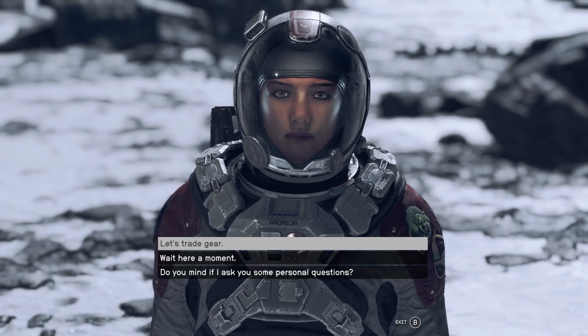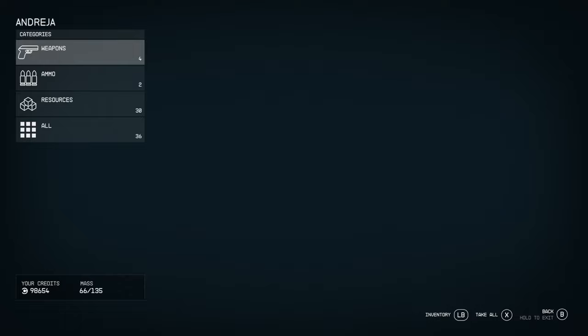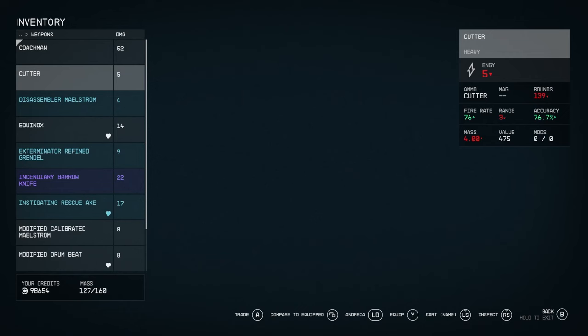The next thing is your companion's inventory. Speak to them and say 'let's trade gear' and it'll bring up a menu. You can do some pretty OP things here. As you can see, she's only got four weapons, two bits of ammunition, and she's carrying a lot of my resources. If we go to our inventory by pressing LB, we can go to our weapons and give her some.